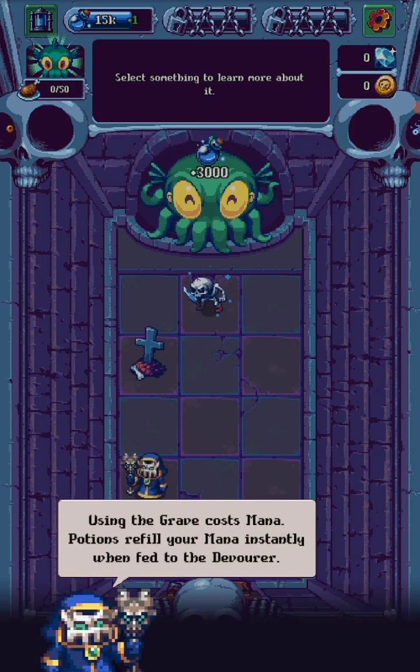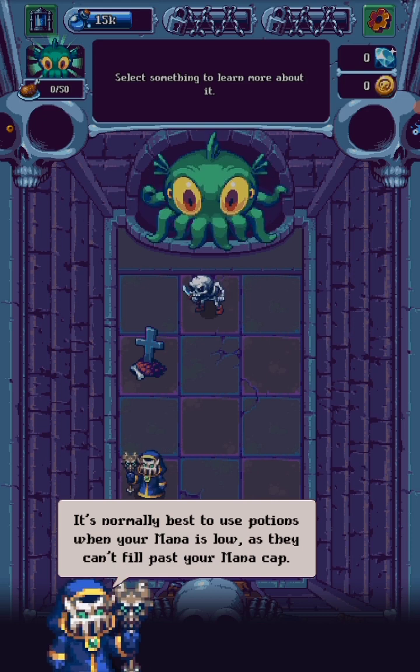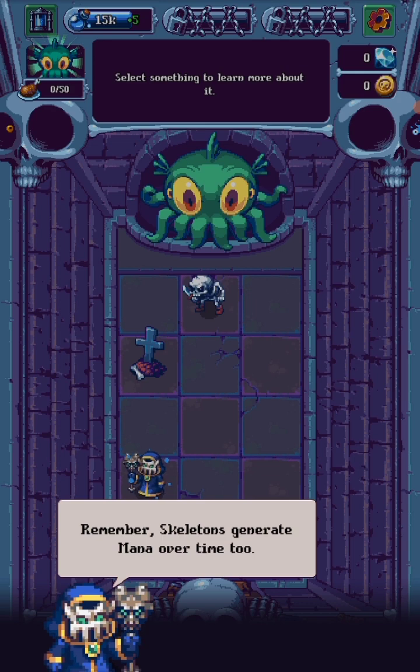Mana potion — eat. Use it in the grave to collect mana. Each potion refills your mana and steam when fed to the Devourer. It's normal that these potions come around slow when they can't fill past your mana cap. Mana for skeletons — you have great mana over time too.